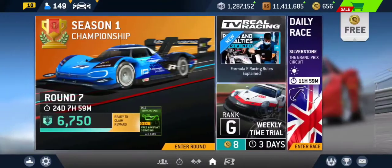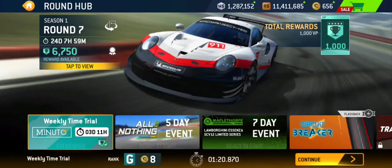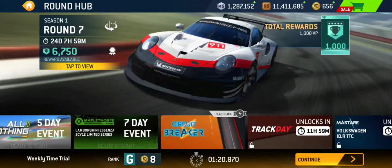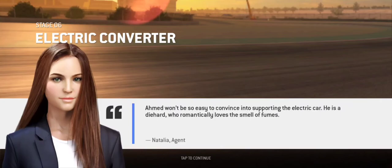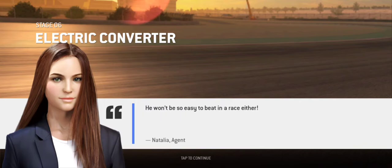Hey there guys and welcome back to Circuit Breaker for stage 6 where we're going to be at the Dubai Autodrome. This stage is called Electric Converter. Ahmed won't be so easy to convince into supporting the electric car — he is a diehard who romantically loves the smell of fumes, and he won't be so easy to beat in a race either.